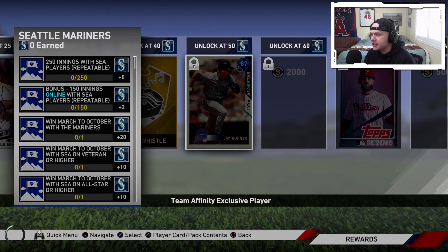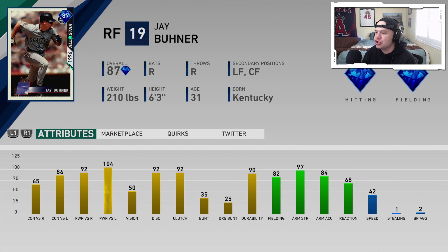The Seattle Mariners — we saw this in the pre-release streams. This is going to be Jay Buhner, one of the best hitters you can get in the team affinity rewards. He's a right fielder who can play the other outfield spots as well. 65–86 contact, 92–104 power with 50 vision, 82 fielding, 97 arm strength. This guy is actually going to be a really good card in right field — this might be the best team affinity reward. At least it's top three.